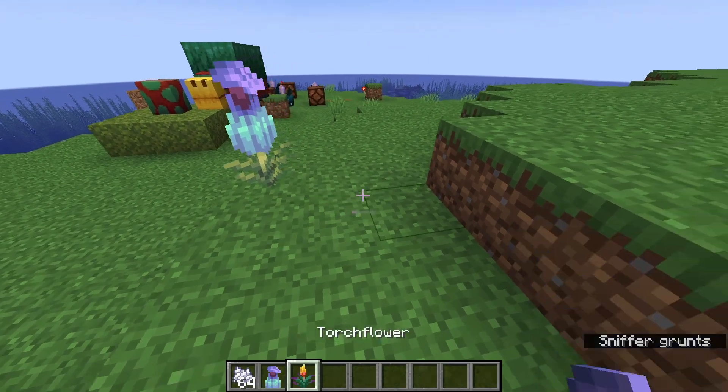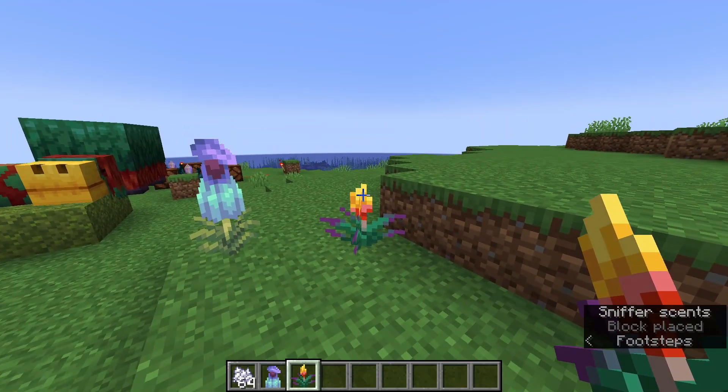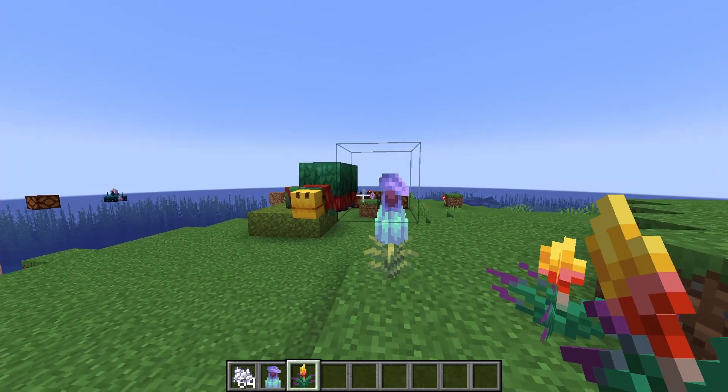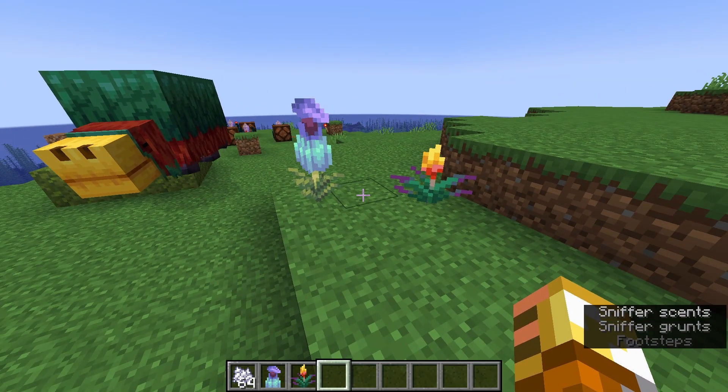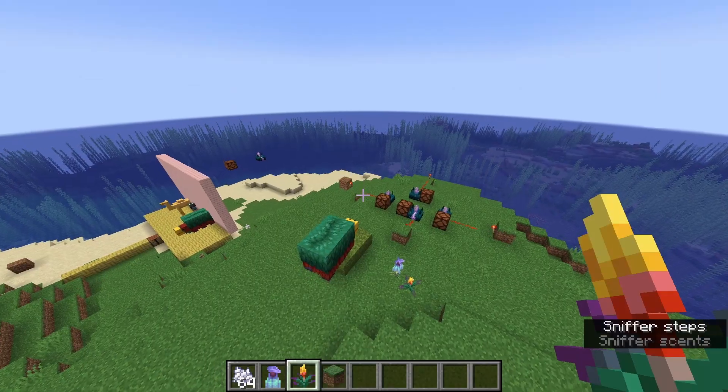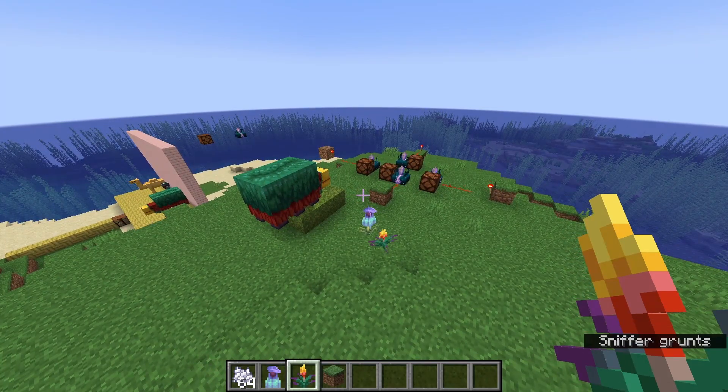I'm a little disappointed neither the pitcher plant nor the torch flower put out any block light levels. With a name like torch flower you'd expect it, and because they both look like they glow, it's disappointing that they don't even emit a light level of 1.